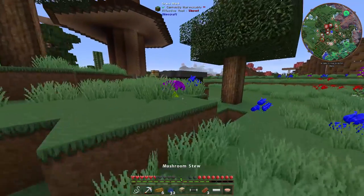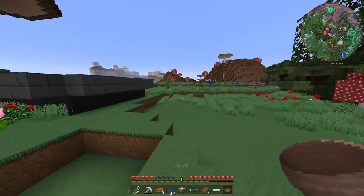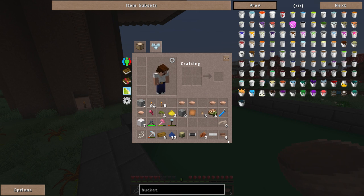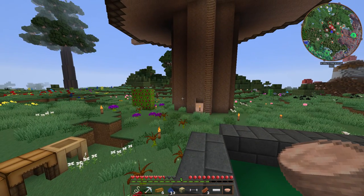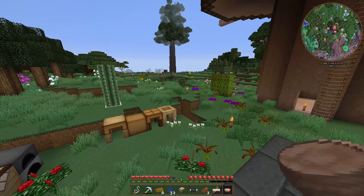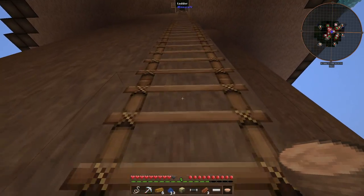One of the other nice things about our starting spot is we're right next to a mushroom biome, which means basically free food. You just go over, put bowls on a mooshroom cow, and now you've got mushroom soup. It's supposed to be milk coming out brown into my mouth and I just have a real hard time with that, but hey — free food.